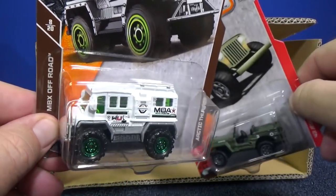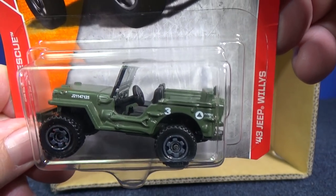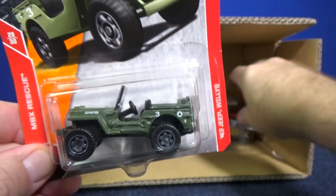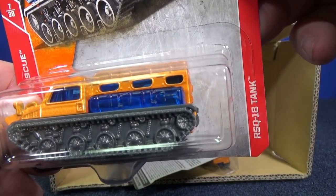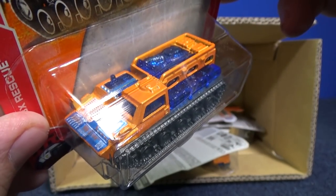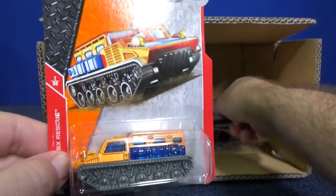There's another sample of Arctic Thunder. Here is the '43 Jeep Willys - I do believe this was in the last case as well. We have two orange samples of the RSQ-18 Tank, Rescue 18 Tank, with some graphics on the top. It's a clear window, clear parts - kind of makes it cool, kind of fun.